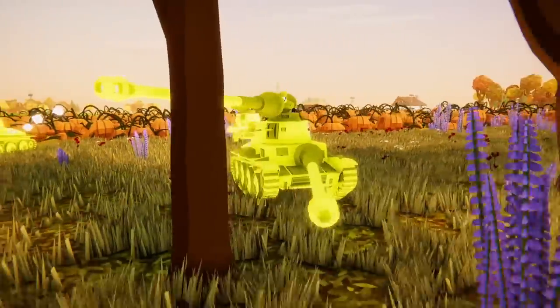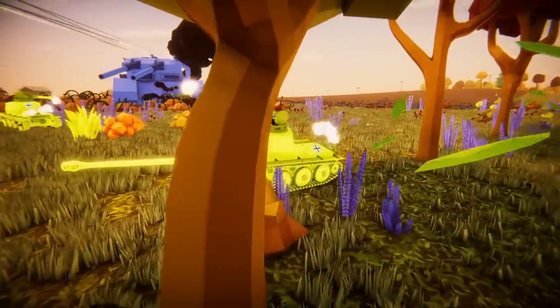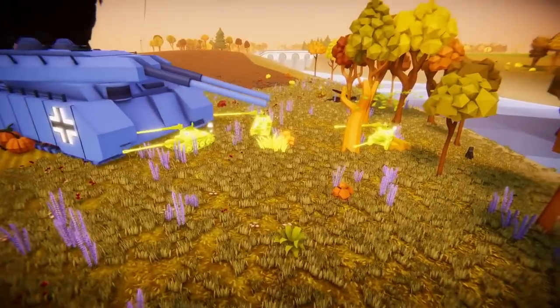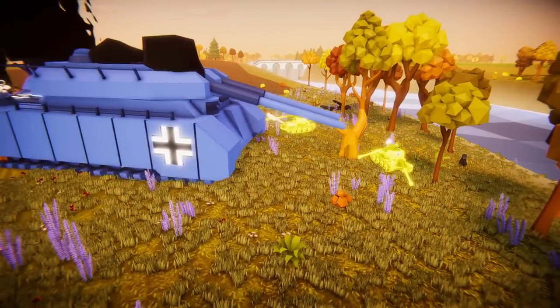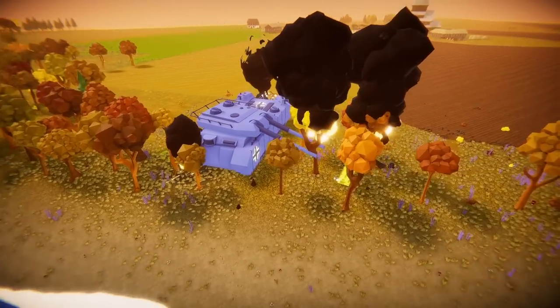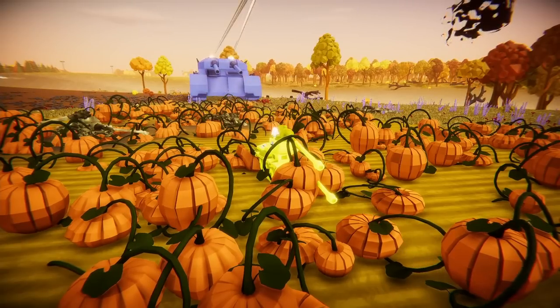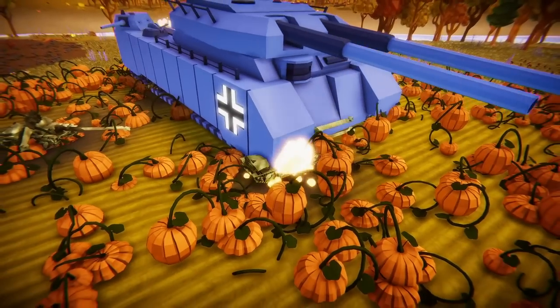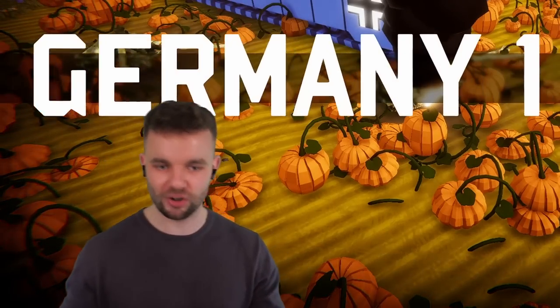We're off to a really good start because they didn't all just explode as soon as the battle started. I never understood why the pumpkins in this game are literally larger than tanks, but that probably shouldn't have been my first question. They're not dying as fast as I thought — they're about to be crushed to death. The P-1000 Rata is about to murder a bunch of dogs — it's going to flatten them. There's only one dog remaining. The dogs died.